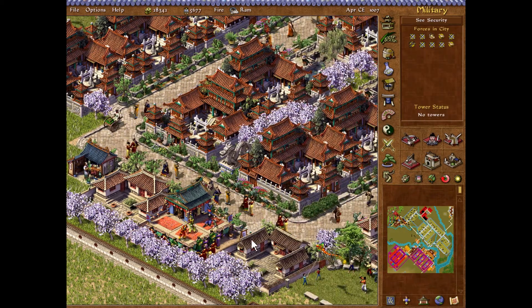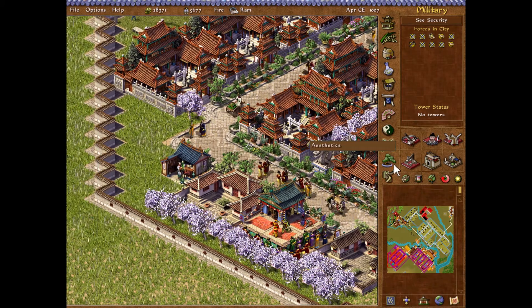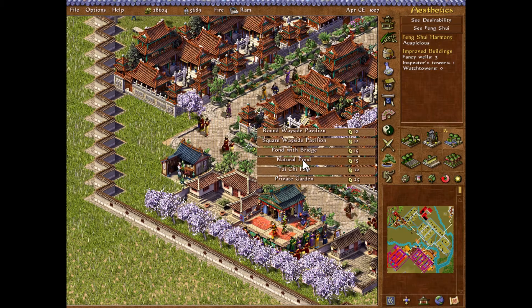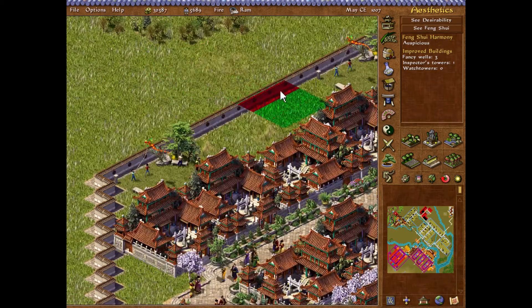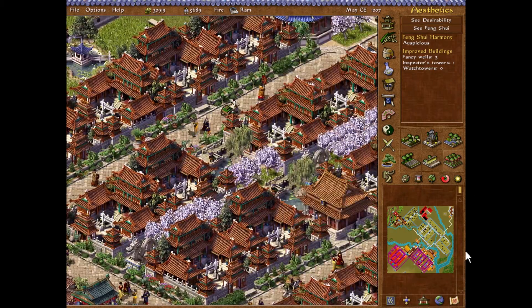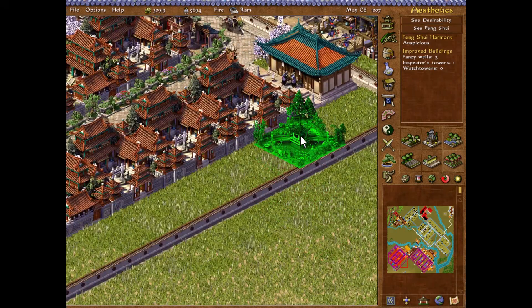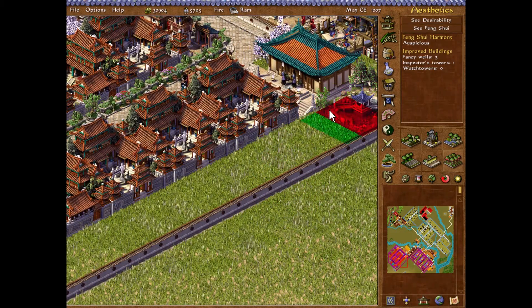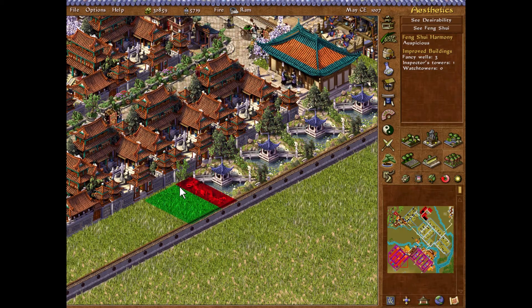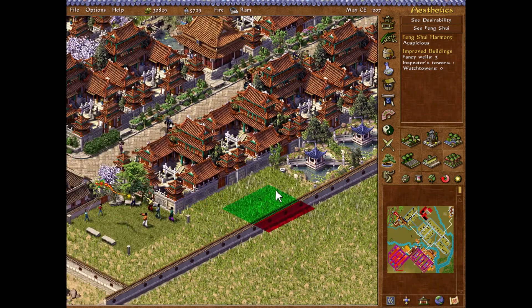The same might be true for acupuncture — we'll see. Let's see if we can make some nice ponds. Pond there. We can actually make a whole series of ponds here. It's gonna look weird, but why not?